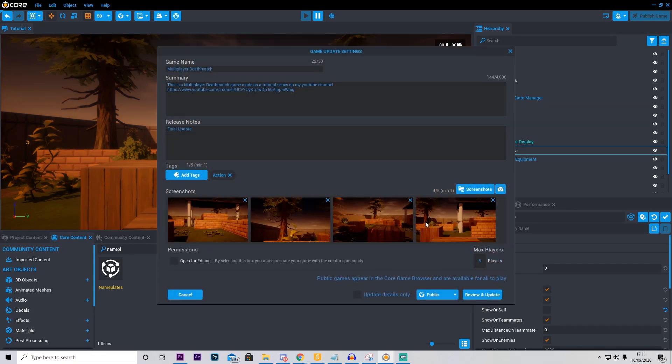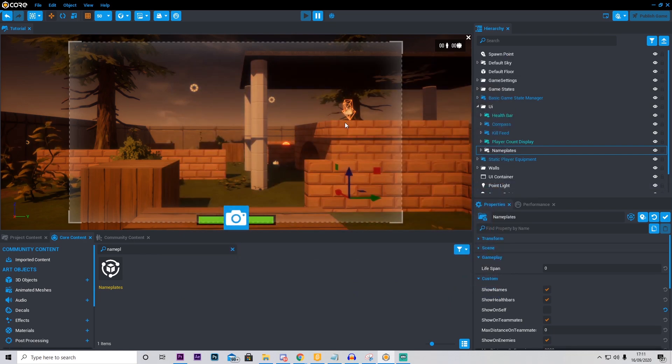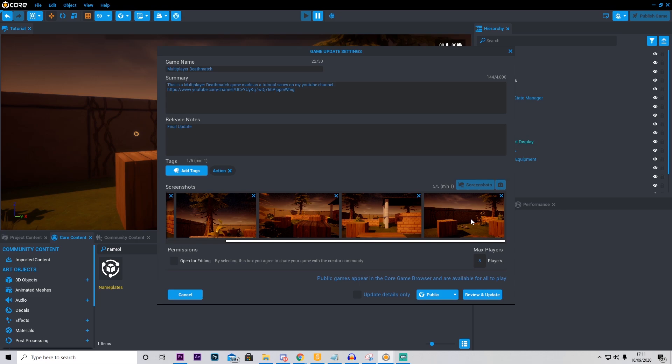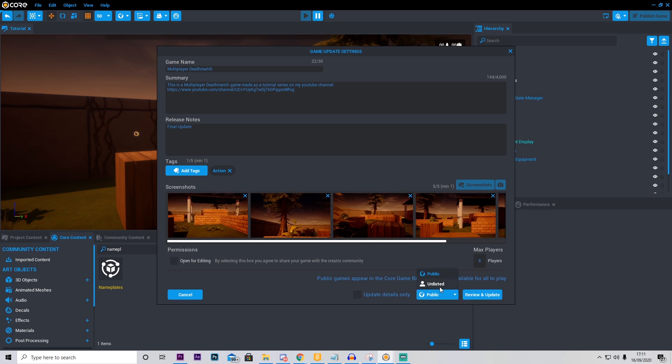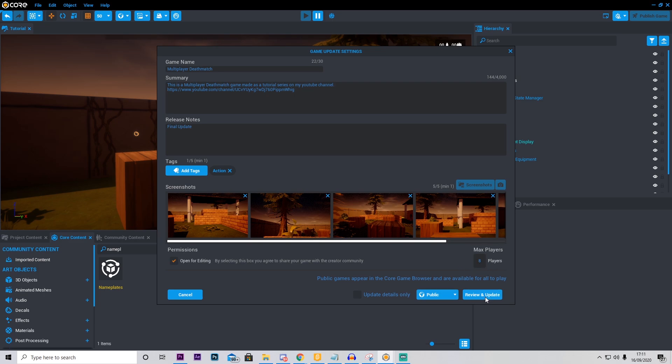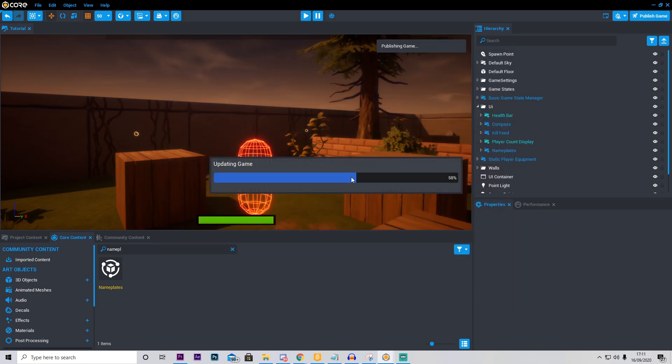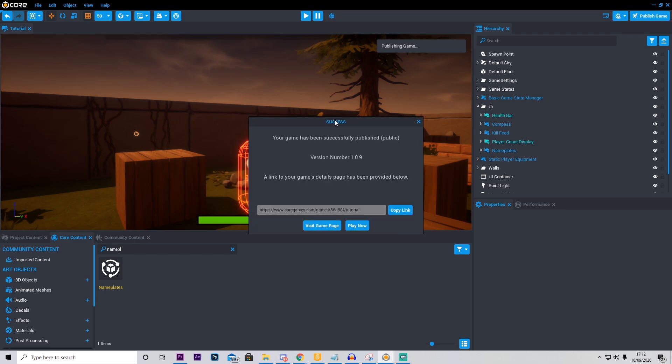The screenshot will be taken. Also, when you're taking the screenshot, don't worry — the little decals and stuff won't show on the actual screenshot itself. Once you're finished, go ahead and change this to Public, unless you want it to be unlisted. You can also do Open for Editing, which I'm going to do because I'm going to allow players to edit this one. Then set the amount of max players you want and press Review and Update. Once you do this, go ahead and press Update Public. That's going to go ahead and publish the game and update it for you. After this is completed, you'll get a little message saying Success.